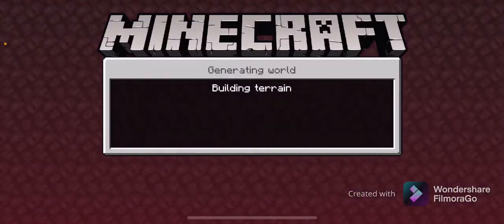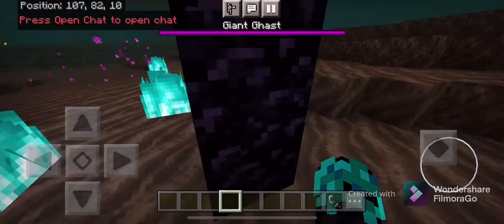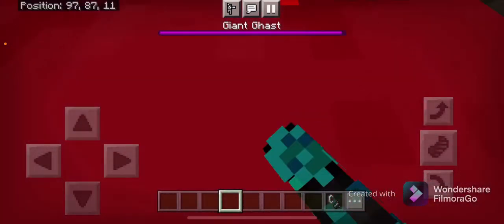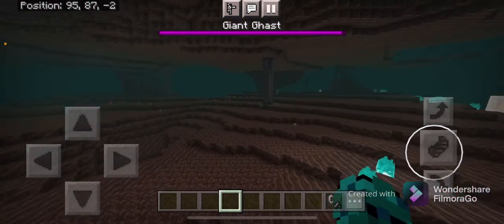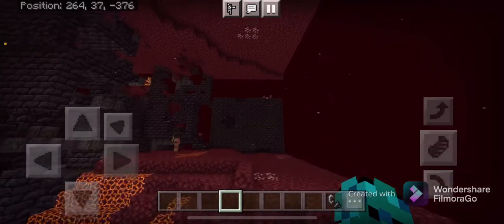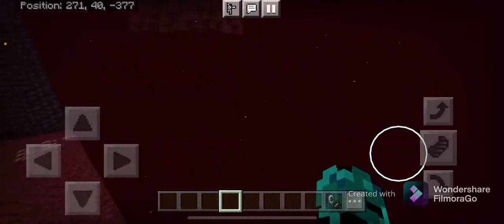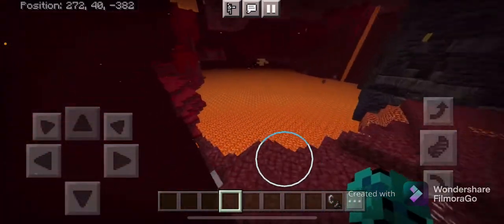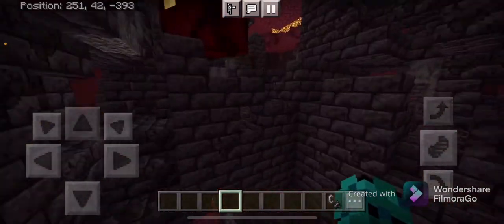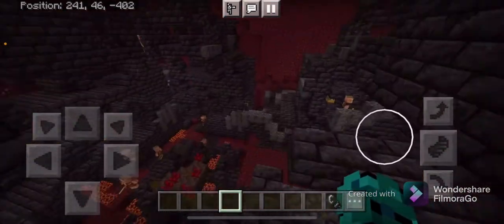This guy was waiting for me right outside the portal — hello buddy. Anyway, found a bastion using flash locate, and there we have it. It's not loading in fully, but here's the bastion where we're gonna be summoning the Wither Storm.